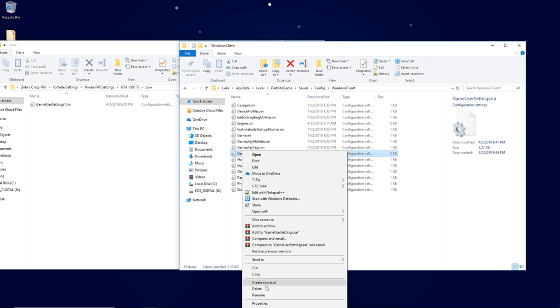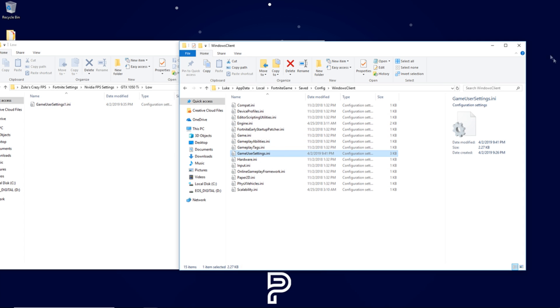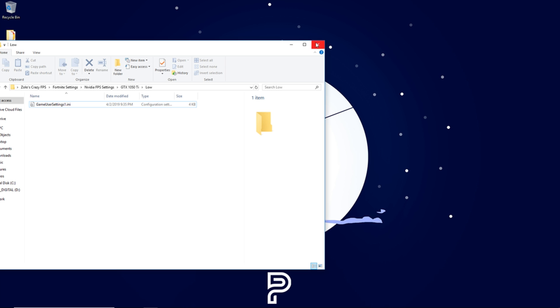Right-click the game user settings file, go to Properties, go to Attributes, and check Read Only. This prevents the game from rewriting the settings we configured. Hit Apply and OK. We are done with the game settings.